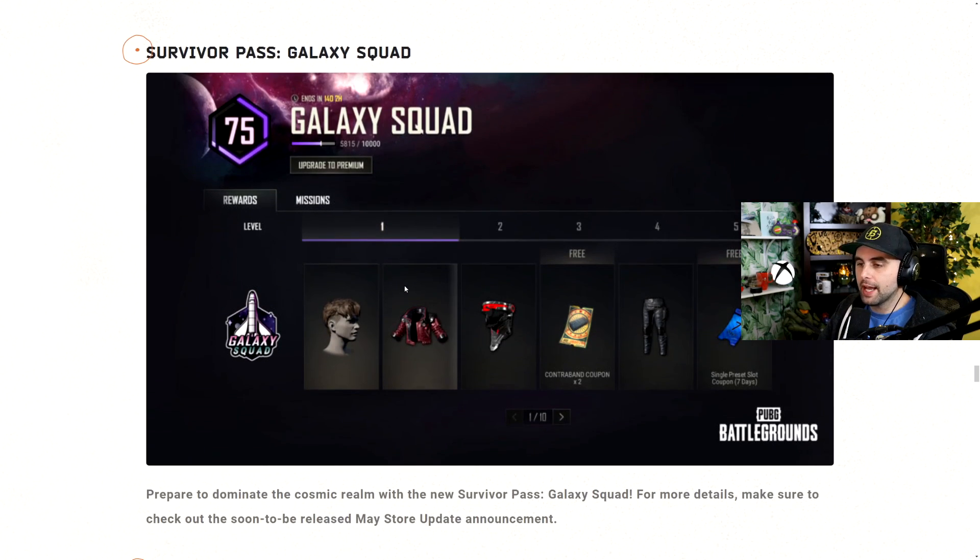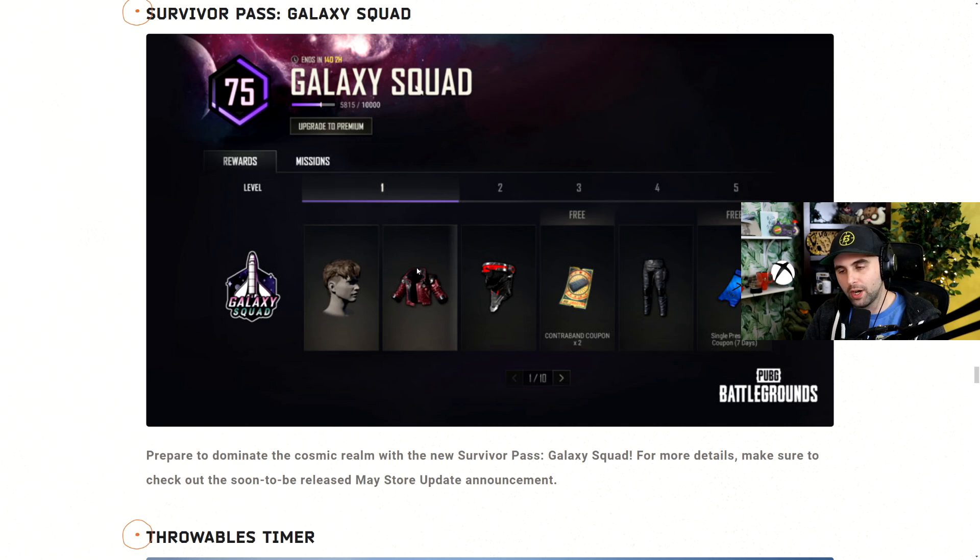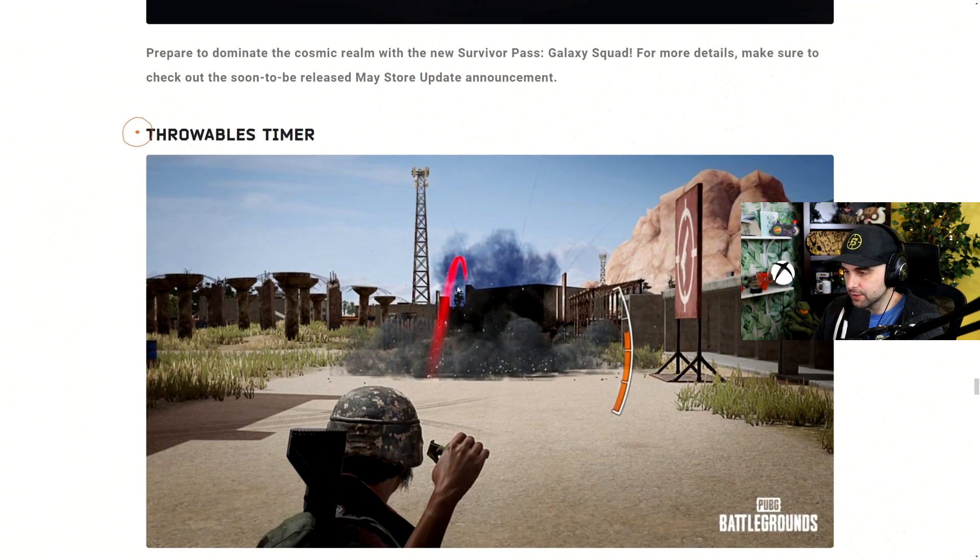PUBG has their next survivor pass, which is the Galaxy Squad. The branding reminded me and a lot of other people of Guardians of the Galaxy. While these are not the realistic skins that a lot of people are always asking for, I actually kind of enjoy these skins — they're ridiculous but really fun. I have a video on my channel going over the survivor pass if you're interested. I get them for free, but I would definitely buy this one. I just think there's a lot of cool skins in here.